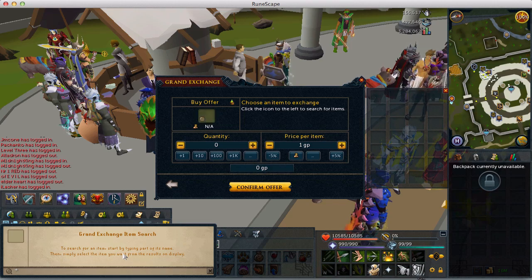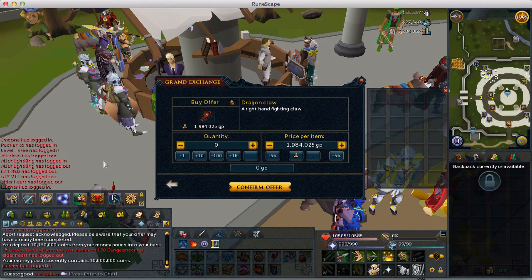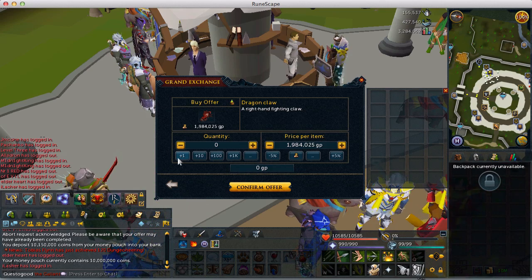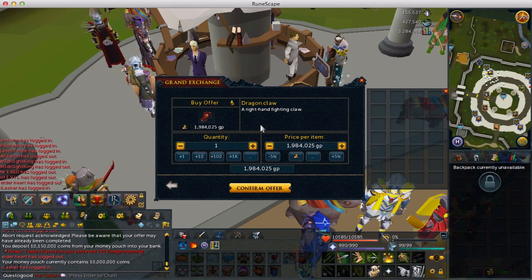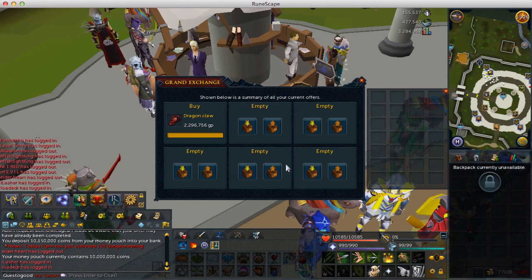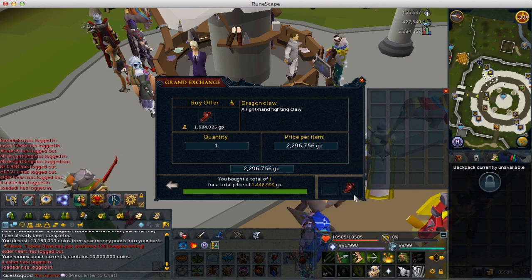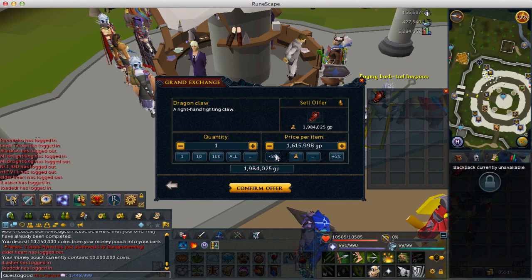The first thing I want to flip are my personal favorite things to flip with a low cash stack, and that would be dragon claws. The first thing you need to know about flipping is it's very basic — a child could do it. All you need to do is find two prices. To buy low and sell high, you put an offer for one of the item you're trying to flip and boost the price up to insta-buy it. Dragon claws insta-bought for 1,448,999, so I'll write that down.